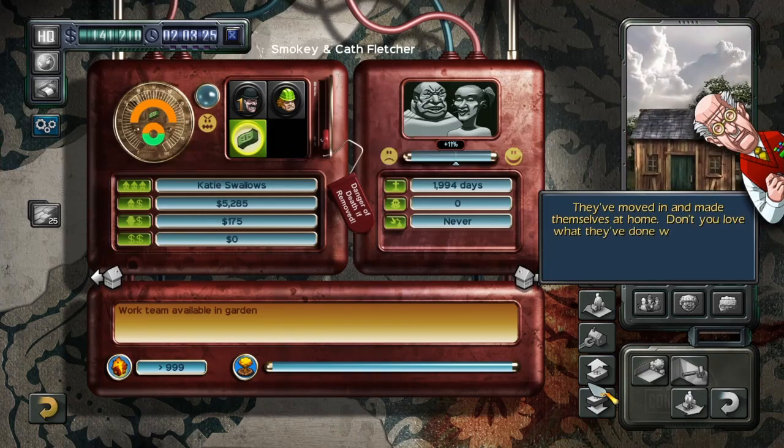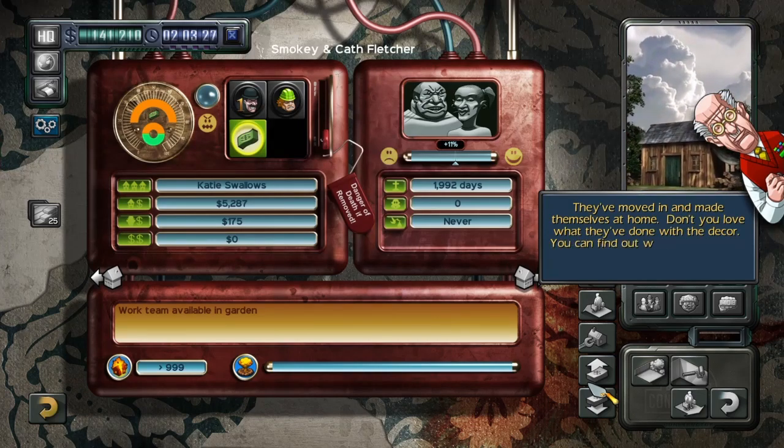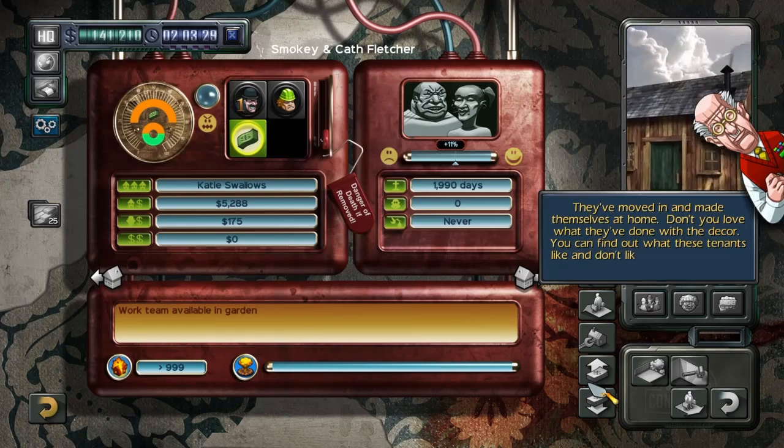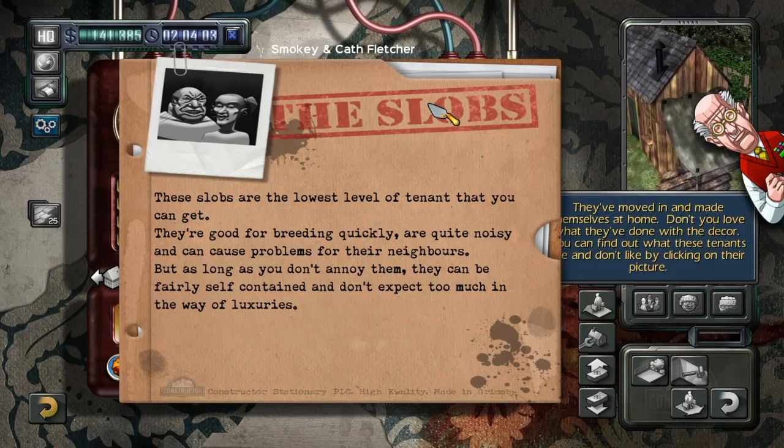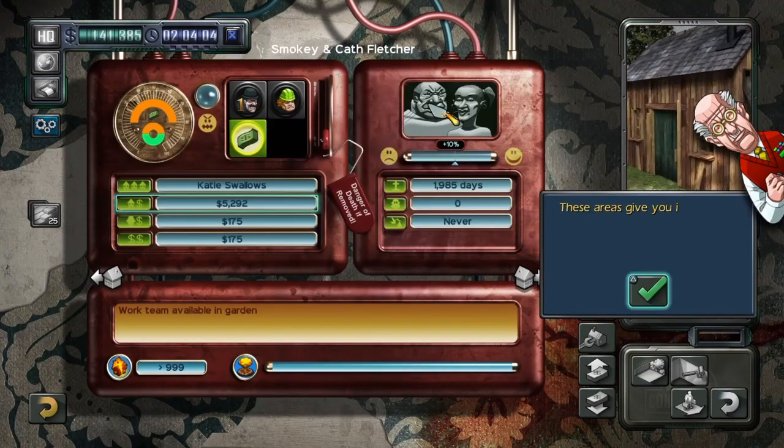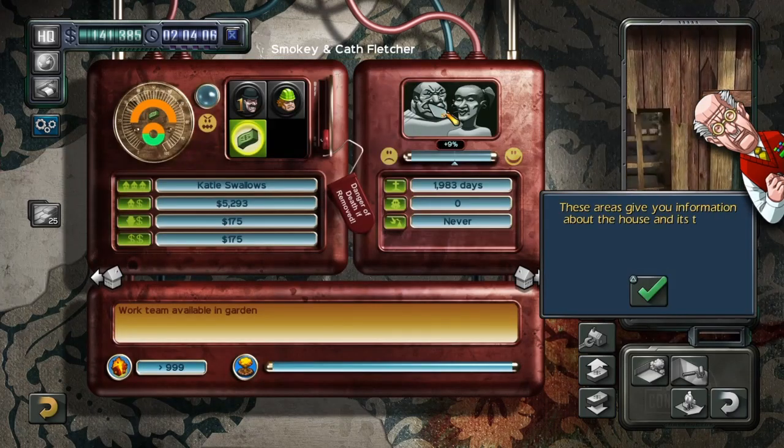You can find out what these tenants like and don't like by clicking on their picture. These slobs are the lowest level of tenant that you can get. They're good for breeding quickly, are quite noisy and can cause problems for their neighbours. But as long as you don't annoy them, they can be fairly self-contained and don't expect too much in the way of luxuries.